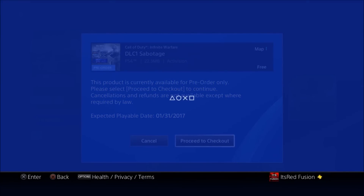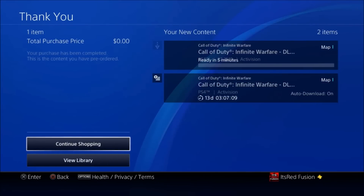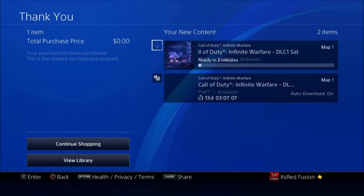Right here, proceed to checkout. Since I already have the Season Pass, I can easily pre-order and just proceed. Let it load — it's going to do its thing, and once you click pre-load, it's going to start downloading the theme. It says the DLC itself is 13 days away, and the theme's going to be ready in about 2 minutes. So we're going to let that theme load and I'll show you guys it as soon as it's done downloading.